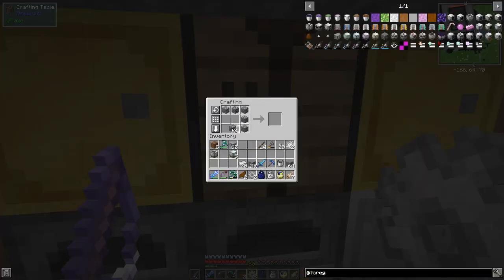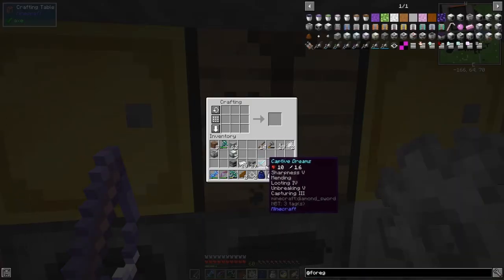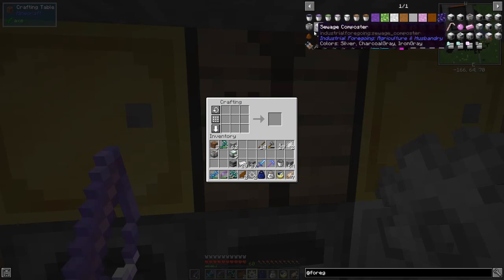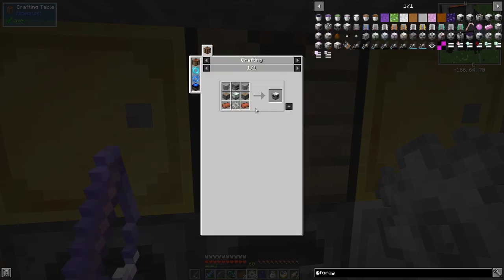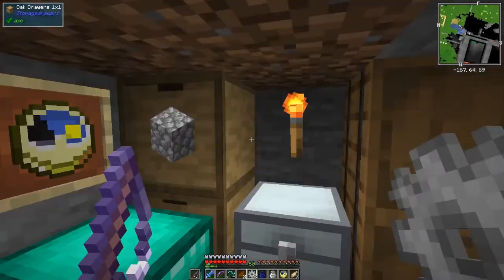That was a bucket for that. I'm going to close the door - it looks like it's coming up towards evening time. For the sewage composter we need two pistons and two more bricks. No problem, we've got those on the way.